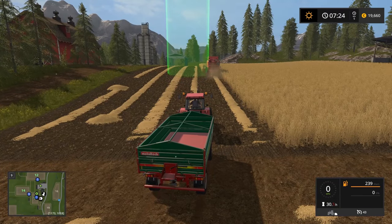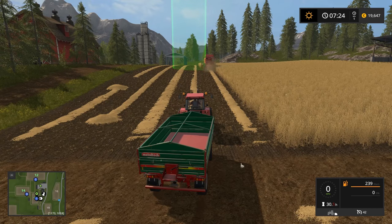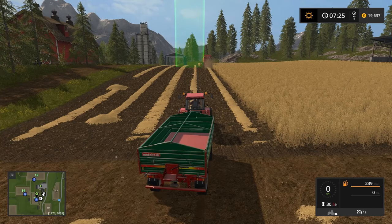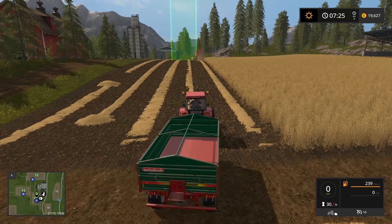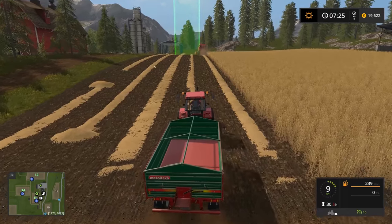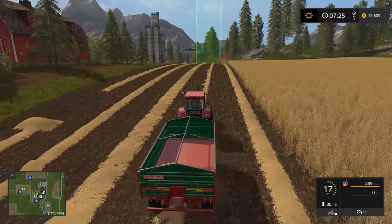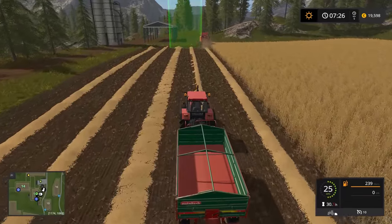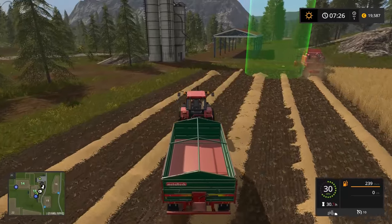Before we pull up alongside, I want to show you cruise control. Bottom right it says 43 — that's our current cruise control speed. If you press the 1 and 2 keys you can change that speed; we're going to bring it down to 10 km/h. Press the 3 key and it goes green, enabling cruise control, so it now drives at a constant speed. That's incredibly useful when driving alongside harvesters.